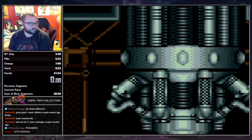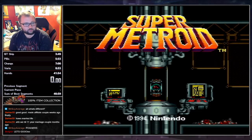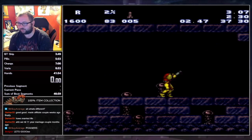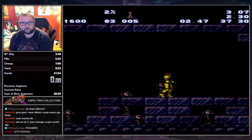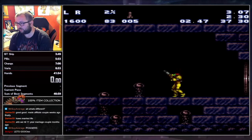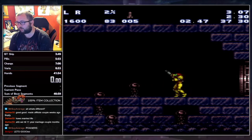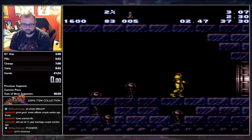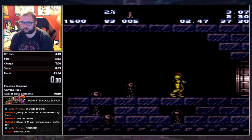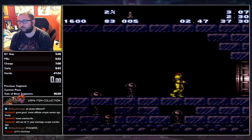Hey guys, I just got done streaming and I wanted to show you a brand new strat that I've just developed. This has been done before, I think via tasks, but I don't know if any sort of RTA setup has been made, so I'm gonna make this really quick when I explain it. Bomb to Rezo skip and project base used to be just an input buffer — you get in, get out.